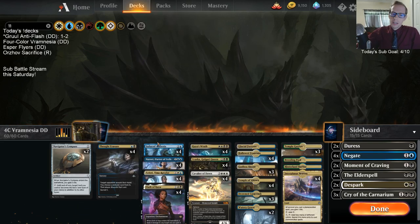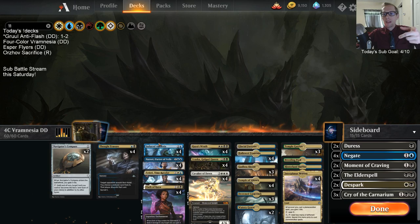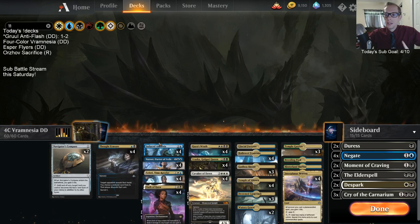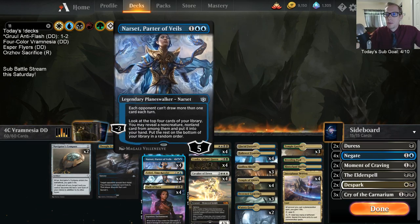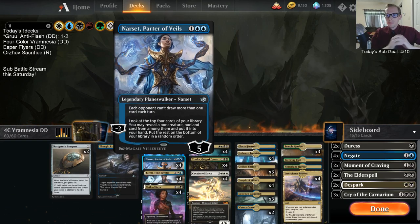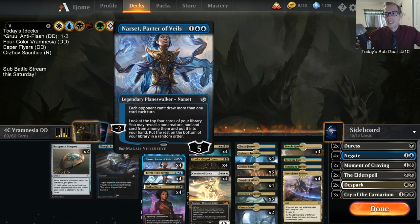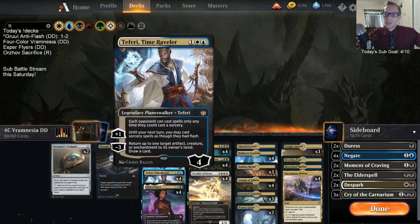Induced Amnesia can also target the opponent. If we target them and exile their whole hand, they would draw more cards — that doesn't sound great. But here's the key: if we have Narset in play, the opponent can only draw one card a turn. So if they have five or six cards in hand and we have Narset, we play Induced Amnesia, exile those five or six cards, and they only get to draw one card.